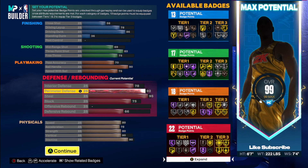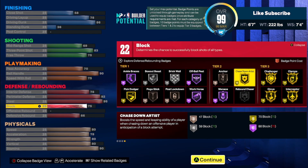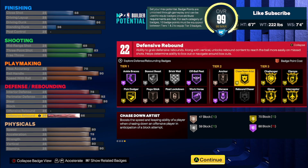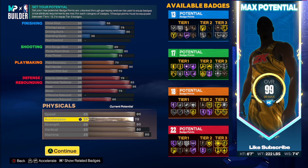You really wanted to have pick dodger Hall of Fame but it is what it is. At 95 steal you'll be able to have glove and interceptor both gold. If you want to get this to a 94 so you can have Hall of Fame pick dodger you'll probably have to lower something here and there. You have a 75 block so you can get chase down blocks — that's gonna allow you to have that. Then you have a 66 defensive rebound just so that you can get rebounds and earn extra badges.